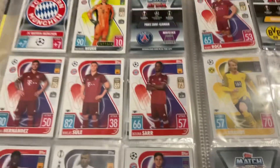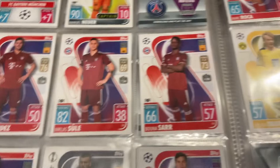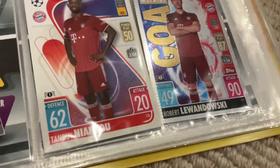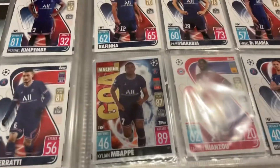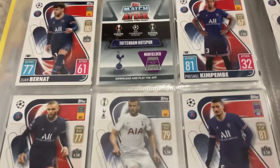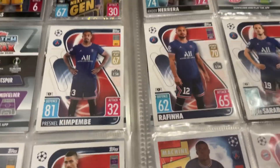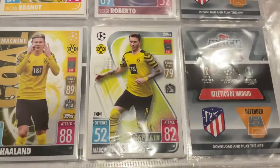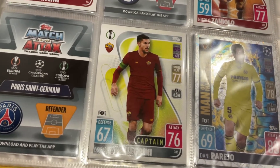Then we've got Bayern — Neuer, he's the highest player in the game, highest stat on a base card. We've got Lewandowski Gold Machine, and Mbappé Gold Machine — Mbappé is definitely my favorite player. Got Verratti and you've got Kurzawa, Bernat, Navas, the badge Kim Pembe, and then before we turn we've got Icardi.